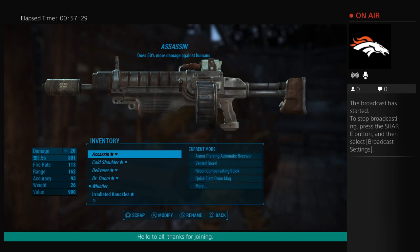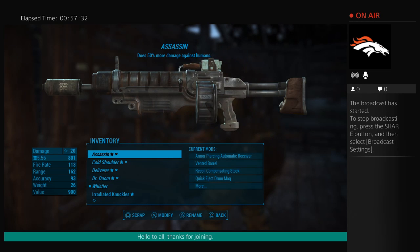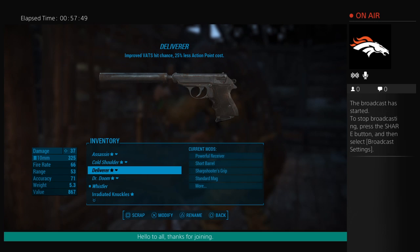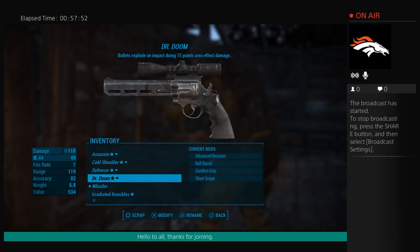So the final weapon loadout: we have an assault rifle for CQC combat, the auto pistol which freezes targets on critical hits, the Deliverer which has improved VATS hit chance and 25% less action point cost, and Dr. Doom — my stopping power backup weapon. If all hell breaks loose, bullets explode on impact doing 15 points of area-of-effect damage. So that's definitely the fallback weapon.